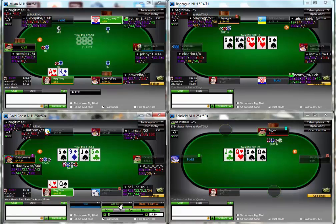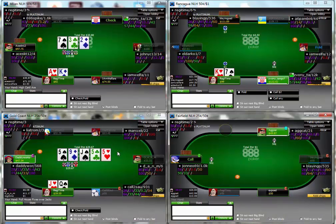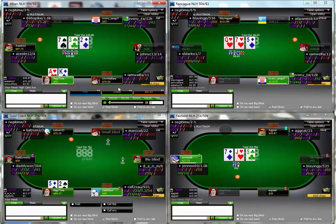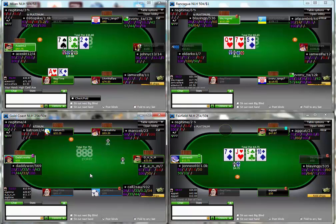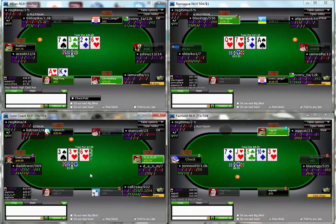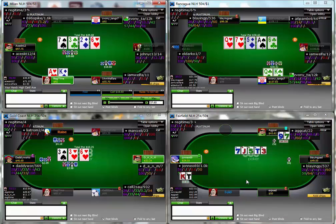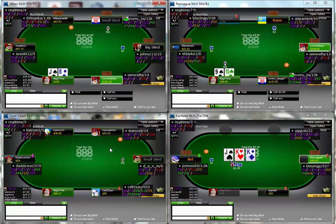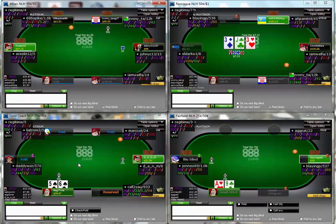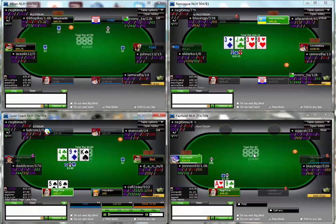Obviously when he starts bombing like this you always get a little bit nervous, but obviously when we move on the board I was going to check-call down. He turned up with his 7-6 of spades which makes some sense, but I think he doesn't have to have 7-6 of spades there to take that line. I think he's probably the sort of guy who just makes big bets versus any kind of weakness. So I'm going to exploit that as often as I can until I think he's adjusted to me personally, and I expect him to take a while before he finds that adjustment - it's probably ingrained in him to just play that style.